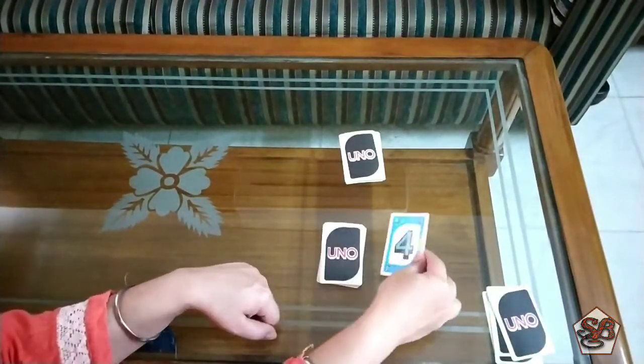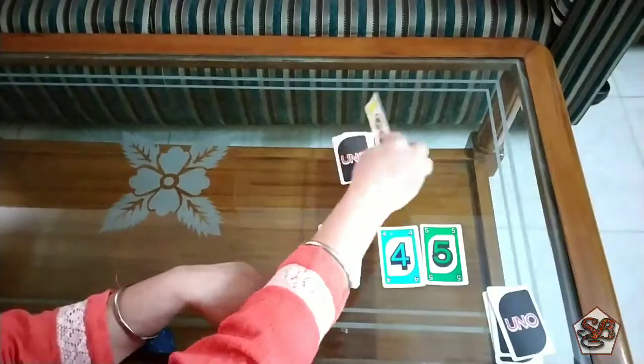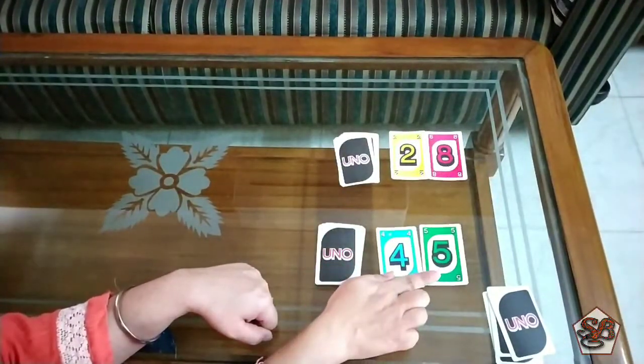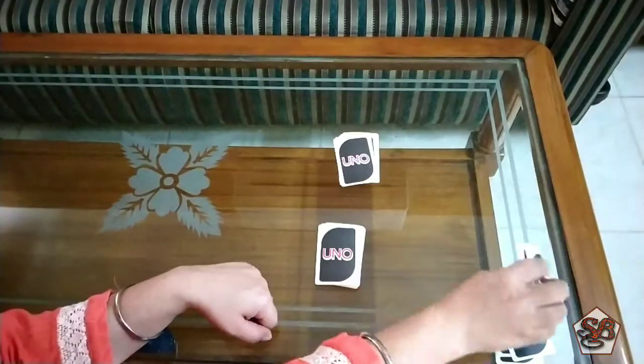Now moving on to the next round. The first player draws 4 and 5 — 4 fives are 20. The second player draws 2 and 8 — 2 eights are 16. Again 20 is bigger and 16 is smaller, so all 4 cards will go to the first player.